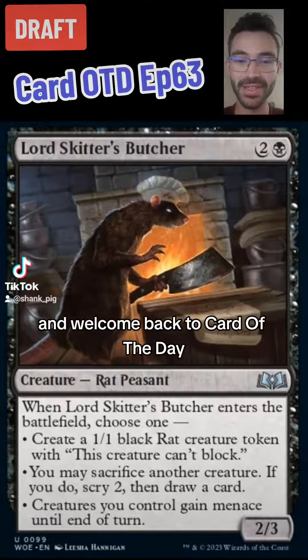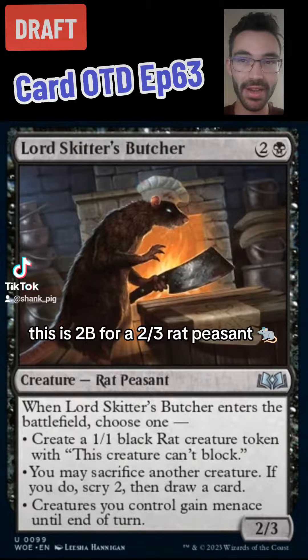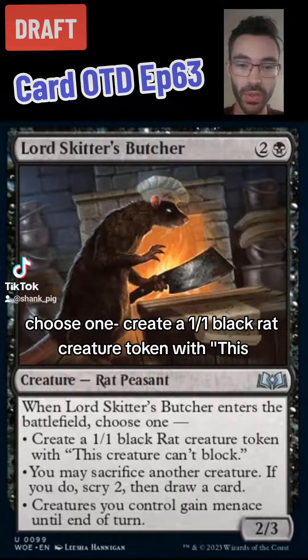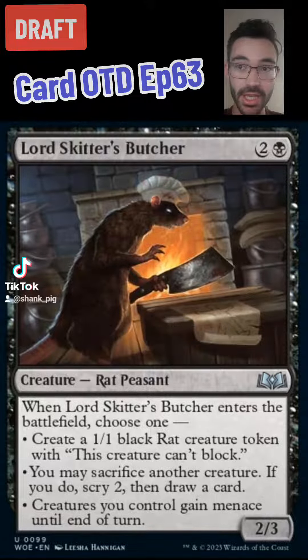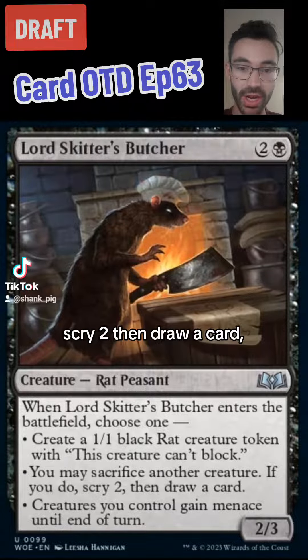Hello friends and welcome back to Card of the Day. Today we have Lord Skitter's Butcher. This is two black for a 2/3 Rat Peasant, and when Lord Skitter's Butcher enters the battlefield, choose one: create a 1/1 black rat creature token with 'this creature can't block,' or you may sacrifice another creature — if you do, scry two then draw a card.